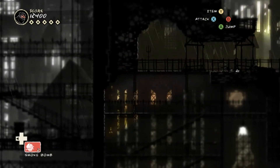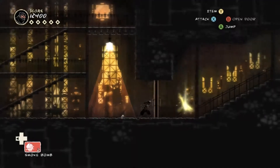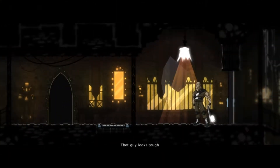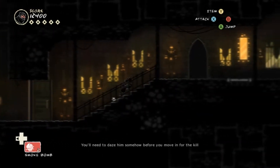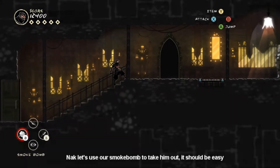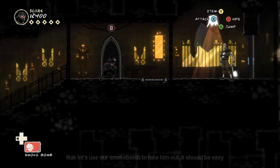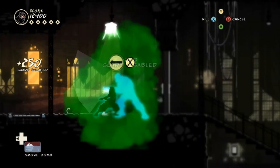Now we're just going to continue down here and soon enough ladies and gentlemen we're going to come to our new enemy. That guy looks tough — even a surprise attack might not bring him down. You'll need to daze him somehow before you move in for the kill. And yes we do, Aura. So this guy is a bit of trouble if you don't have some upgrades. Otherwise you can use your punches and daze him then take him down. But if you do use the smoke grenade when it's upgraded, he'll be automatically disabled and we can grab him right now.